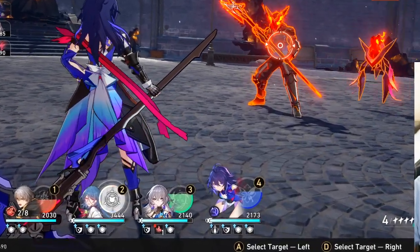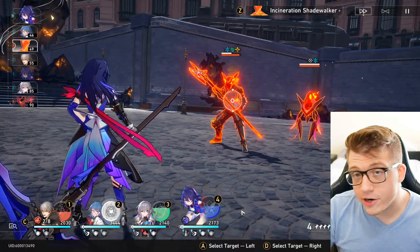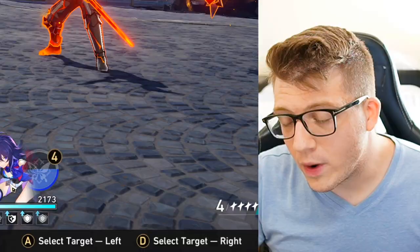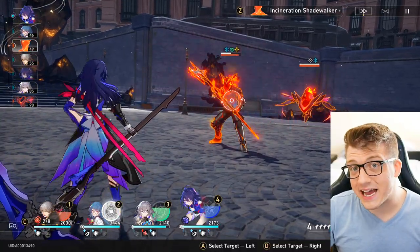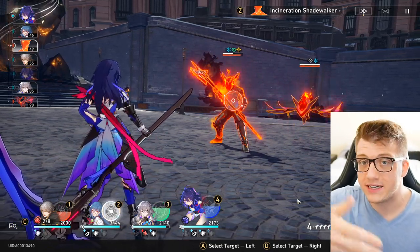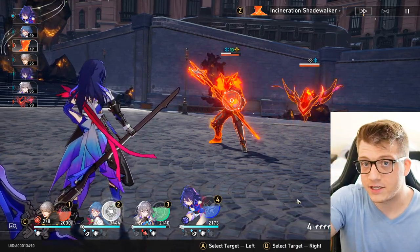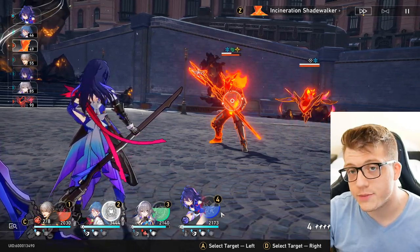Speaking of ultimates — you're going to see a colorful ball next to each character at the bottom. This is their energy level. The energy level starts at about 50% for every single battle. You can gain energy in a couple of ways: using your skill gives 30 energy, using a basic attack gives 20 energy, defeating an enemy with either attack or skill gives another 10 energy, and if you are attacked you gain 8 energy. Once your energy bar is full, you can use your ultimate ability.